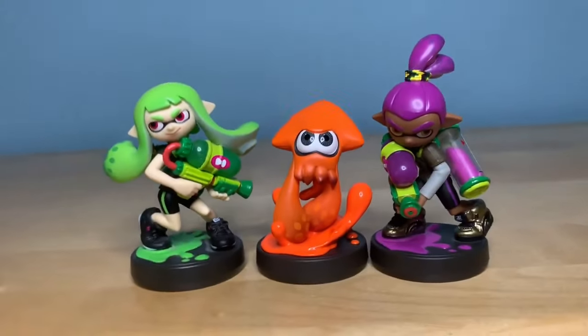Last but not least of the three, we have Inkling Boy. Something I find funny is that some of these amiibo have different face postures — this one actually shows its teeth while the other was just doing a little grin. Here is the green Inkling Boy. I love the details on the glove — really nice. I like the hairstyle, though I don't like how there's detail on top and then it's just bald. Really nice overall — a very good amiibo.